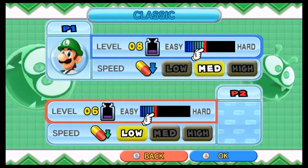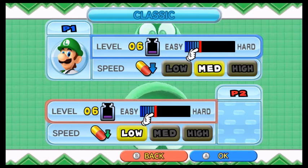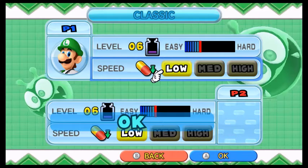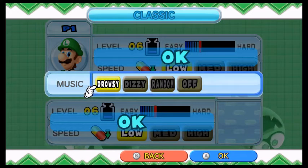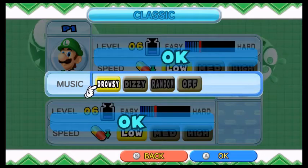Alright, two-player game — we want to play options. Let's go classic. So these two modes are just like the one we covered last time, except the pills are L-shaped, which actually makes a huge difference.